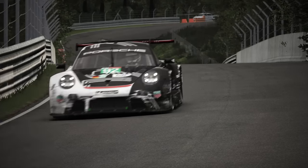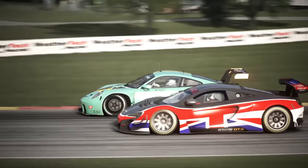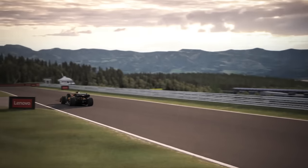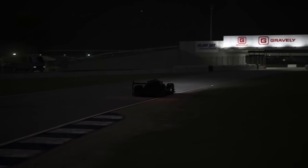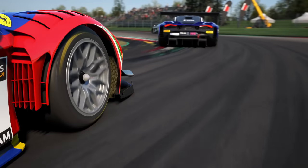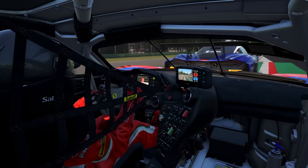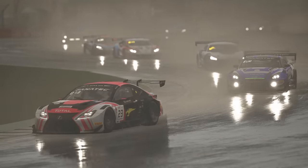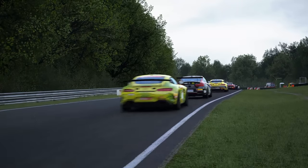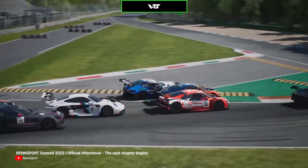While ACC is the successor to Assetto Corsa, if you looked at them side by side in 2023 you would not believe that. AC has been modded so thoroughly that it looks like it came out at least a decade after its sequel. The combination of CSP, Sol, Pure and Reshade have created quite possibly the best-looking driving game ever created, and ACC frankly just looks like a plain video game next to it. We know that Assetto Corsa 2 is currently in development, and we can only hope that the developers revert back to their own in-house engine. Unreal Engine was never intended for racing sims — the way it renders objects in motion nullifies many of the awesome aspects of the physics engine, and the cars still look unnaturally static, especially compared to those in iRacing and the original AC.